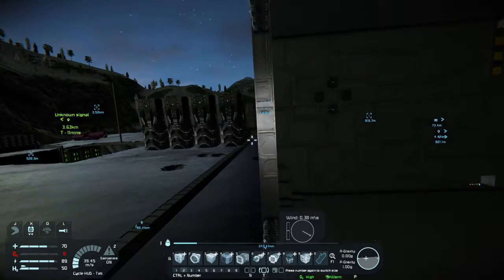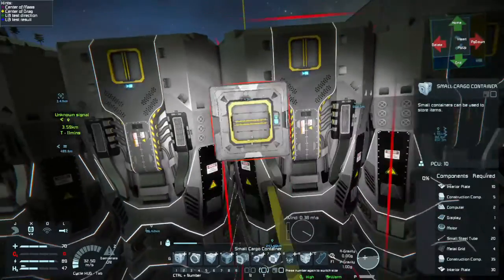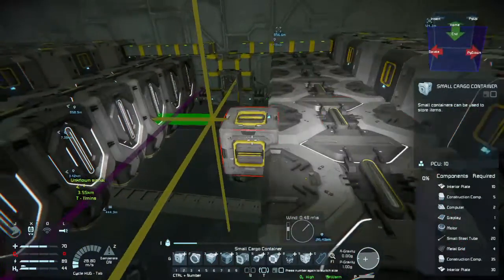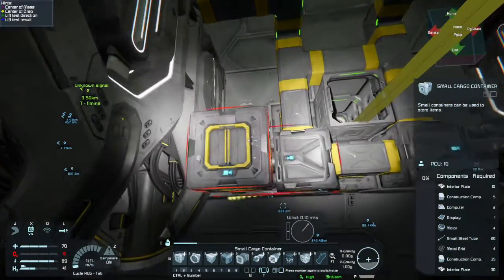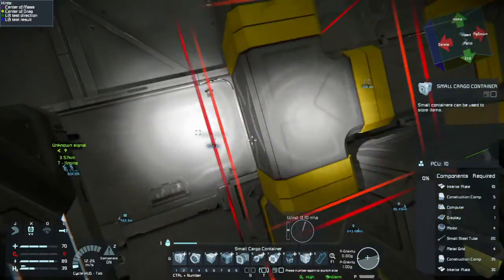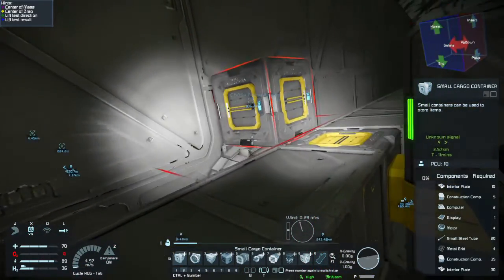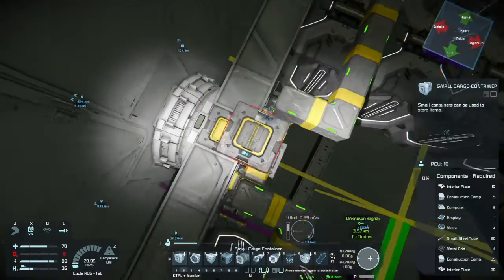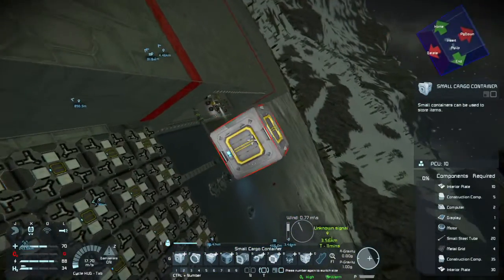What I should work on first — I need to check the center of gravity, or center of mass. Center mass is purple, okay, and that's not the one I want. Okay, so it needs to be moved forward by a couple of blocks. Got it.